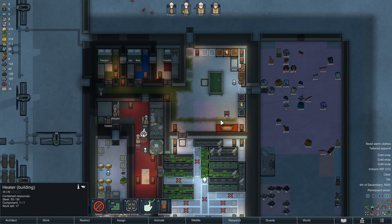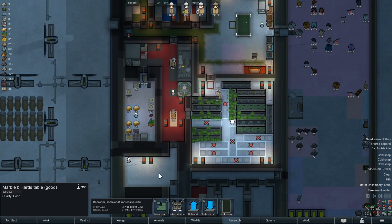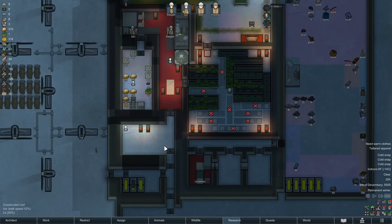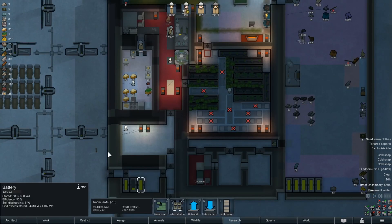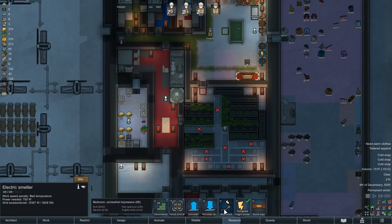This room is slightly impressive. In here, in the dead of winter, as long as we can keep things around 40 we're okay. Power is not spinning at all — we are losing it quick. This bad boy's not even running, turn this off quickly.